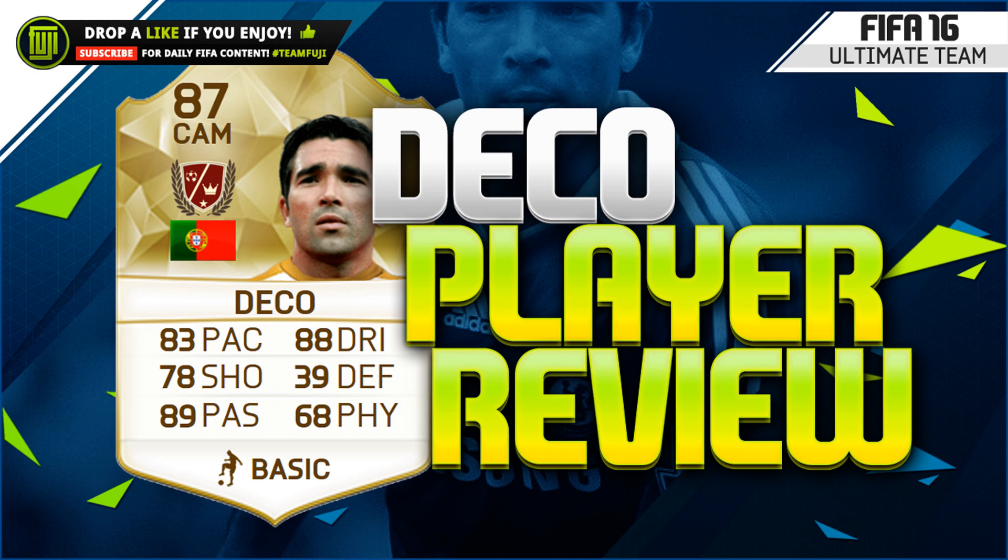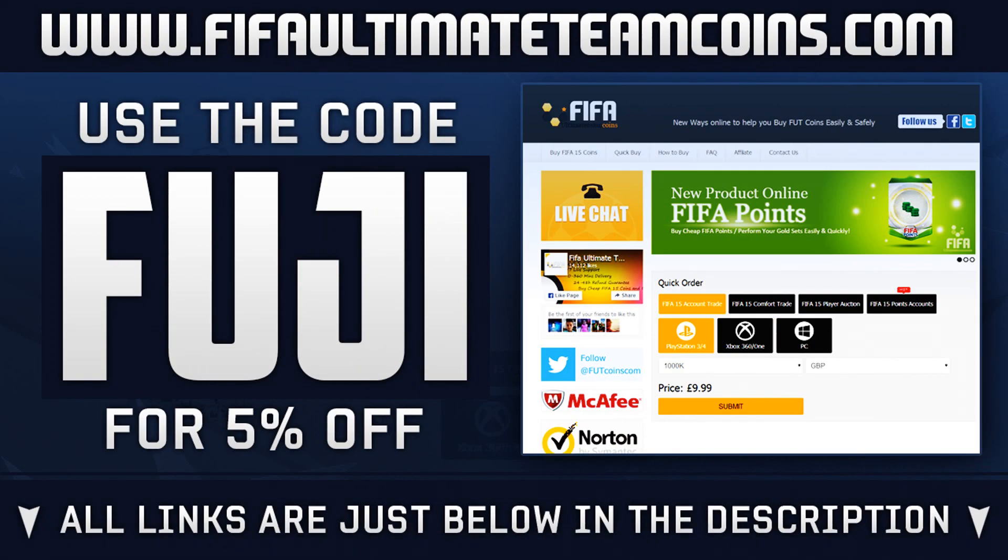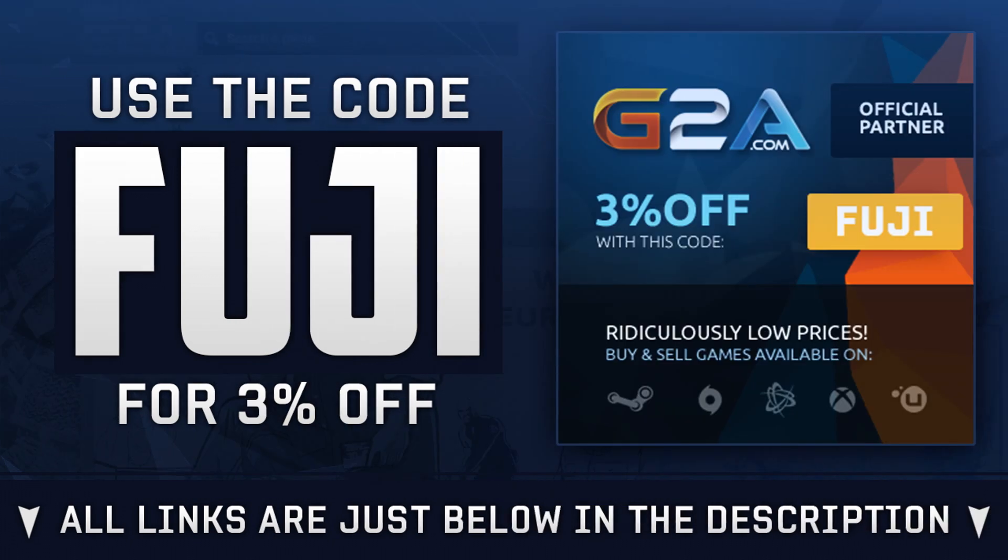If you want to see other reviews let me know in the comment section and drop a like if you enjoy them. If you're needing Ultimate Team coins to afford players like Deco, head over to FIFAUltimateTeamCoins.com and use the code Fuji — cheap, safe, fast and reliable. Or if you're needing game codes for FIFA points, head over to G2A; links will be in the description. But Deco is waiting for us, let's do it.